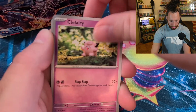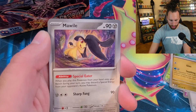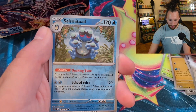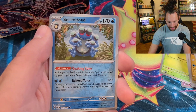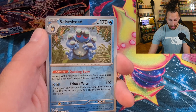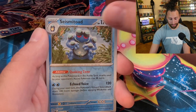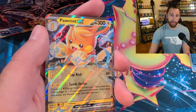We got Crabrawler, Clefairy, Capsakid — Town Store, another playable stadium. We got Maile, Bouffalant, Seismitoad — pretty cool card, actually. The Quaking Zone ability means as long as this Pokémon is in the active spot, attacks by your opponent's active Pokémon cost one Colorless more. Then Echoed Voice for two Water hits for 120, plus another 100 damage on the next turn.